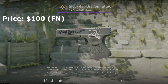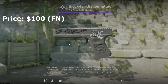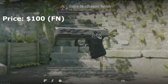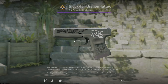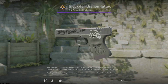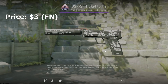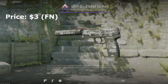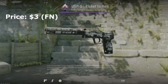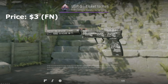If budget isn't an issue, I would recommend the Glock 18 dragon tattoo — again with the rage sticker. This is going to cost you around $100, maybe a little less or more depending on when you're watching. It has a nice silver effect, I love the way it shines, and you get the black and white rage sticker alongside the really dark dragon going across it. On the CT side, your starting pistol is going to be the USP, and there's no better budget black and white option than the USP ticket to hell in minimal wear or factory new — only a couple bucks. Pair it with some rage stickers for an awesome budget addition.